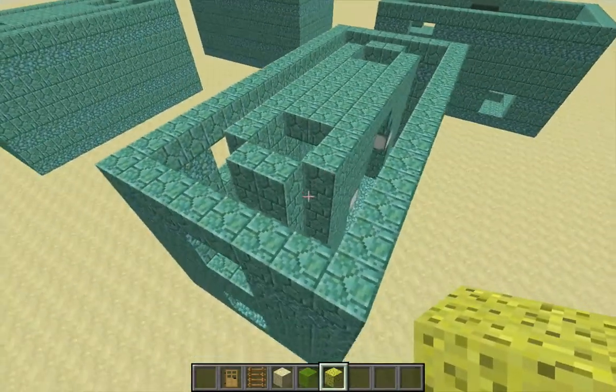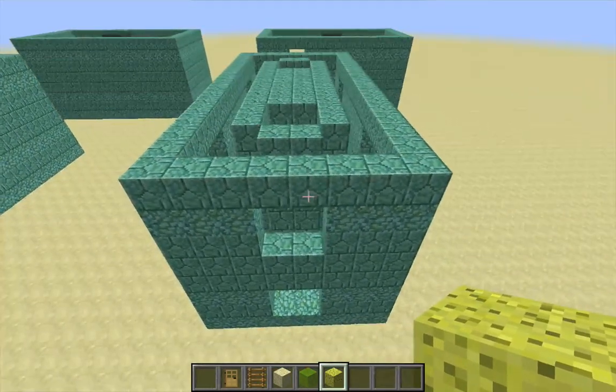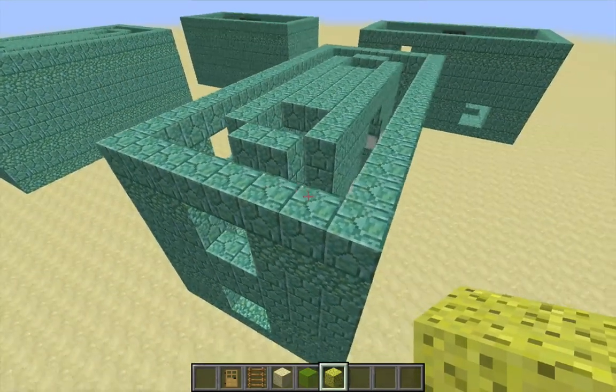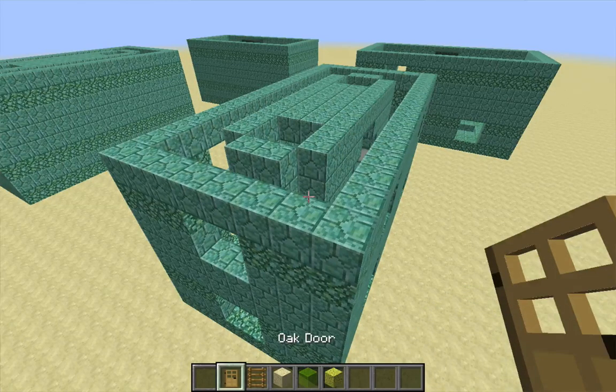I have to say that this room is really a bit of a pain to drain. On the occasions that I've encountered it in an ocean monument in survival mode, I have had a tendency to not follow my own procedure just because this room has been such a pain for me. I tend just to spam sponges to get the water out, but I'll show you a way that's a bit more efficient.